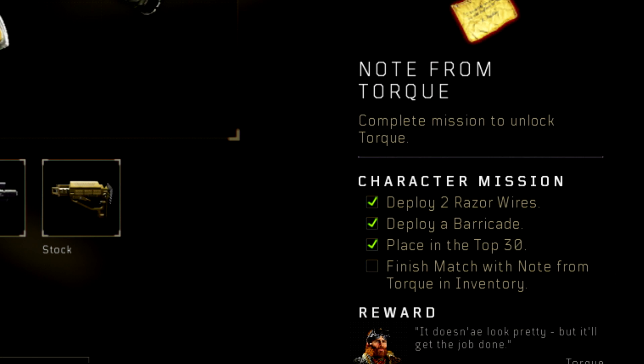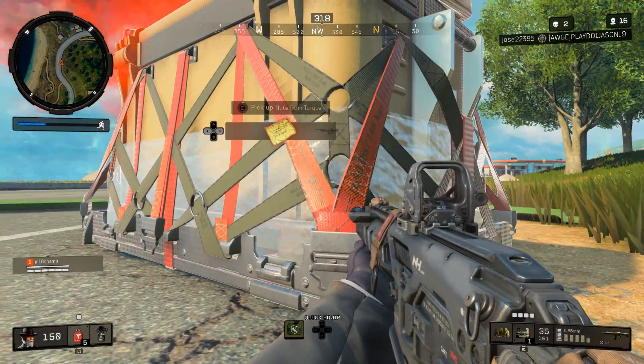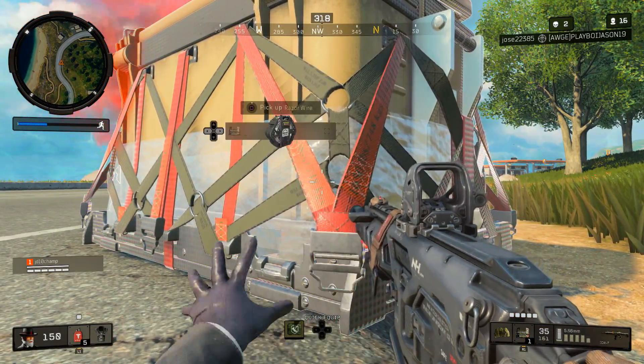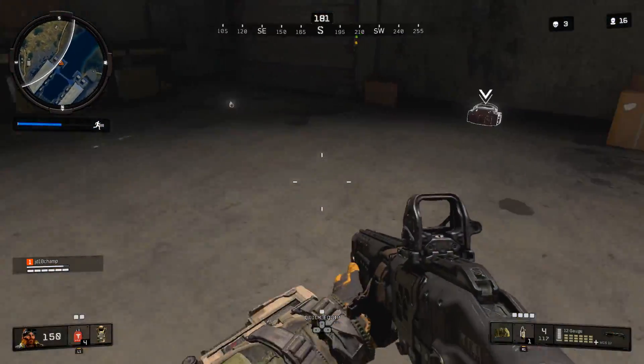Next up is Torque. Once you find the note from Torque, you'll need to deploy two razor wires and a barricade, then place in top 30. You're going to find this note in supply drops, and with it should spawn the barricade and two razor wires, so you can basically just drop them right where you are to get that out of the way, and then you just have to place top 30.